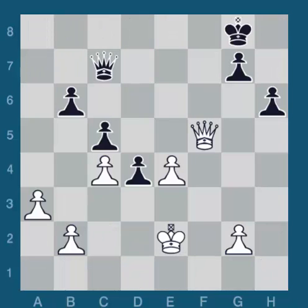This next endgame also begins with a decision as to whether or not I should enter a king and pawn endgame. My opponent was a Russian Grandmaster named Roman Dzindzichasvili. We played this game in the Marshall Chess Club in 1993. I had the white pieces. His last move was Qf7. What should I play?